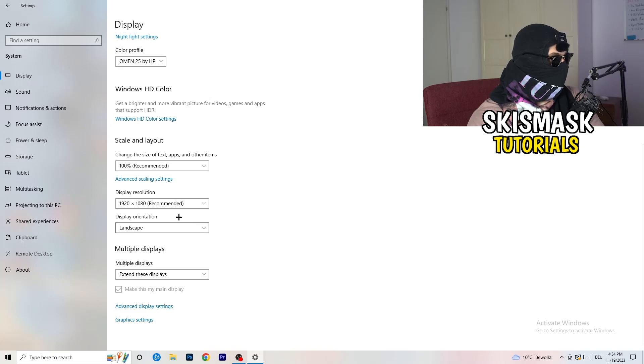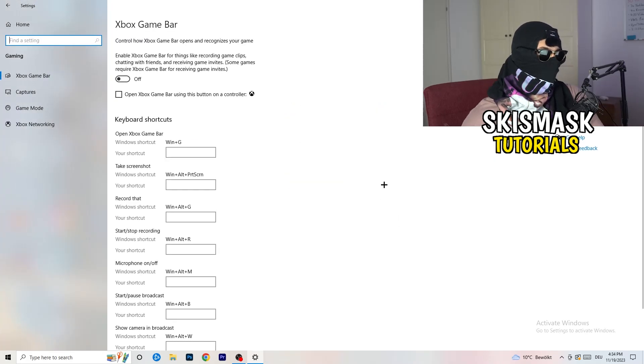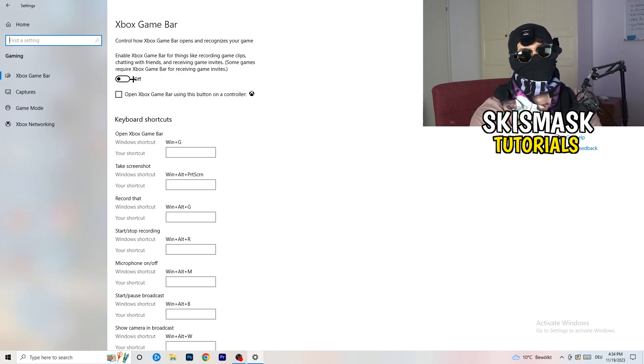Once you're finished, go back and navigate to Gaming. Go to Xbox Game Bar and turn it off. Some people will tell you to turn it on, some will tell you to turn it off — I'm on the side of turning it off, because it will reduce the probability of having a black screen in-game.